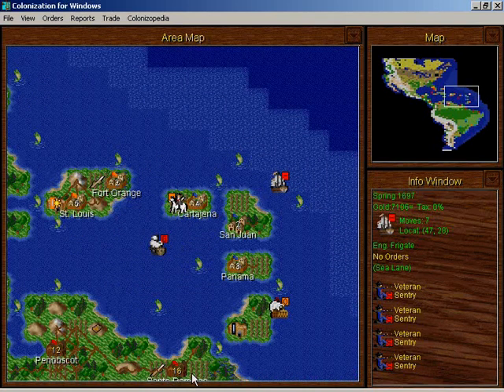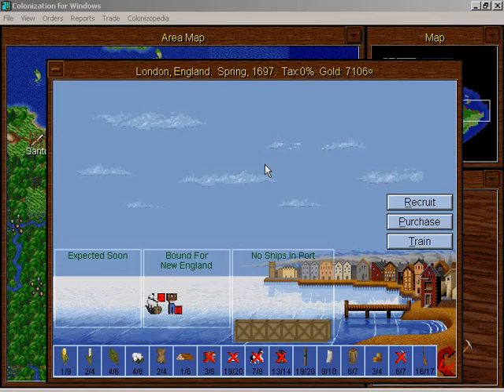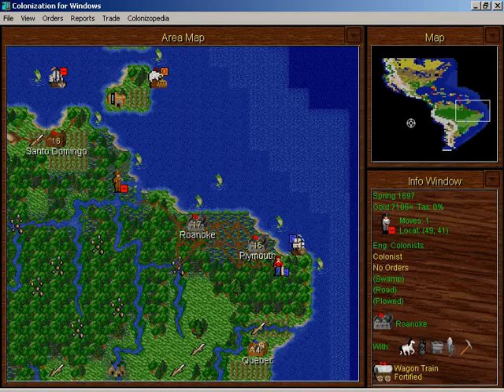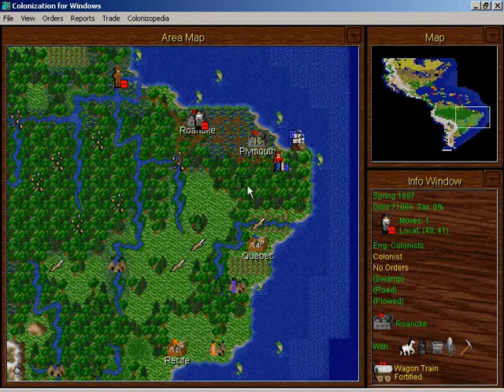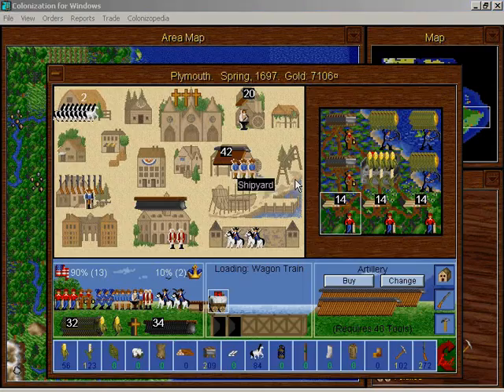Santo Domingo has some horses, so I'll go to Santo Domingo. And there are disgusting Frenchmen infesting Plymouth. I want to see if I'm at war with France — I don't think I am at the moment. But if they found a city over here, there are going to be big fighting problems.